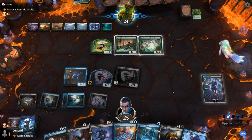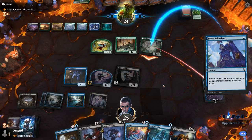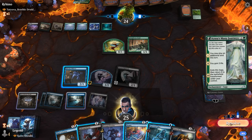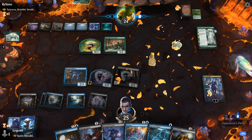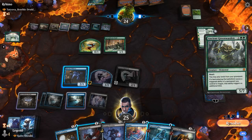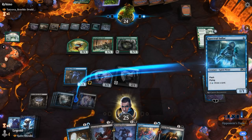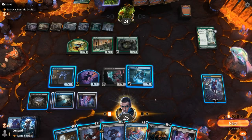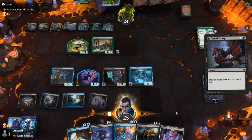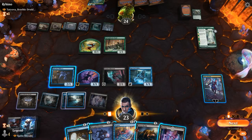Opponent moves to combat. Lutz bounces the Likeness — opponent replays it. I could negate; I don't think I do. Would rather replay Sailor. Ancient Greenwarden! That's certainly worth killing. But I think we still flash in Sailor first. This has Reach so we have to take it out now. Ninja plus Sailor attack. Do I want to ninjutsu anything? I don't think so. We'll attack, draw with Kaito.